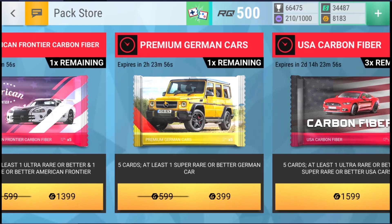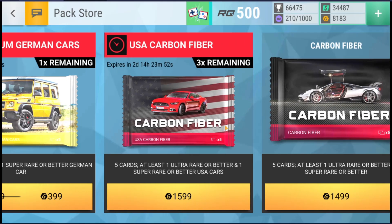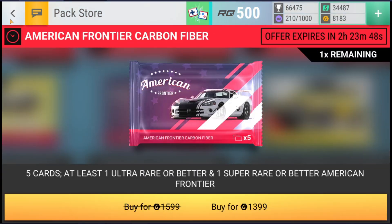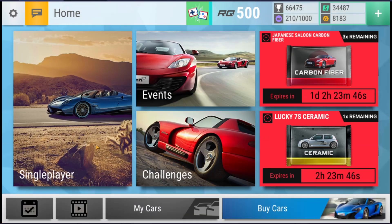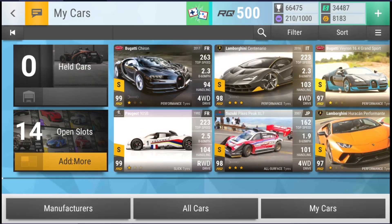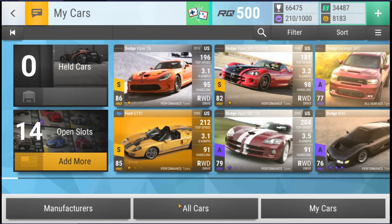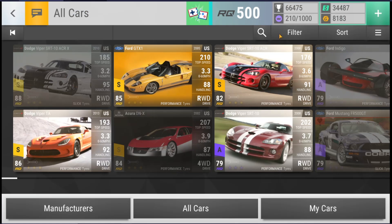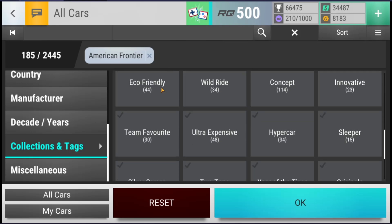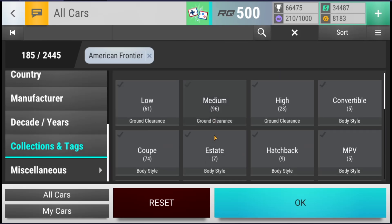But then you have these, which are quite nice. We have this, which is $399 - not good enough for me to buy. But we have this, which I will buy, which is American Frontier Carbon Fiber for $1399. Count me in on that one. Then I have a little look at the cars we can get, because I know you guys like to see what I have and what I don't have yet.